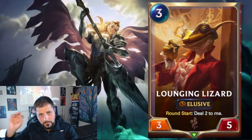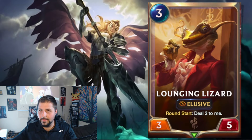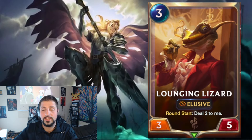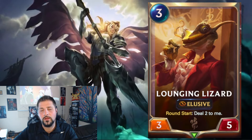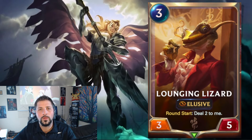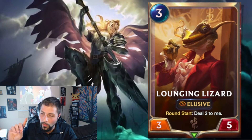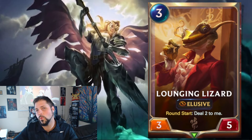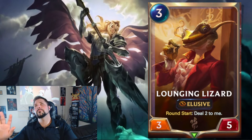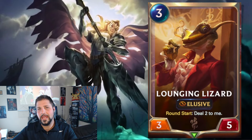Lounging Lizard seems to be a theme among many of these Bilgewater cards. Soraka is a Targon champion, so they seem to be setting up synergies between Bilgewater and Targon. This card deals damage to itself — perfect for healing synergy. It's a three-cost three-five Elusive, which is highly overstated for an Elusive unit. For comparison, Shadow Assassin is a three-cost two-two that draws a card.